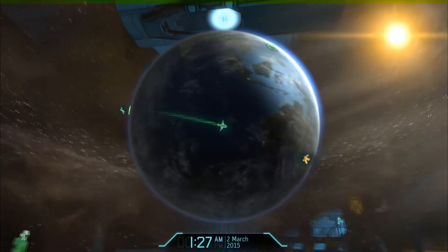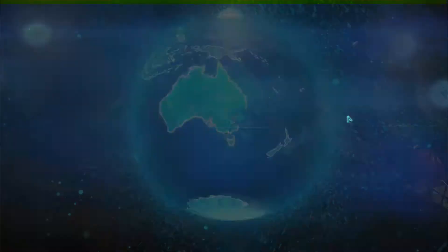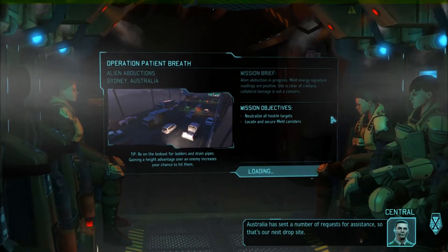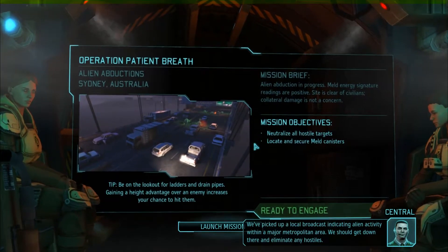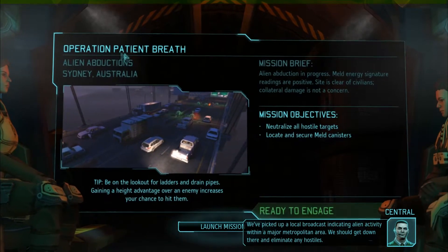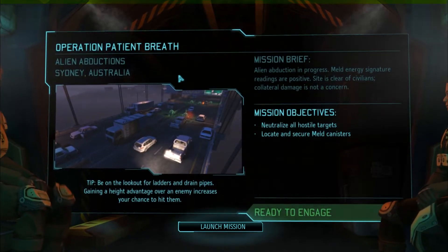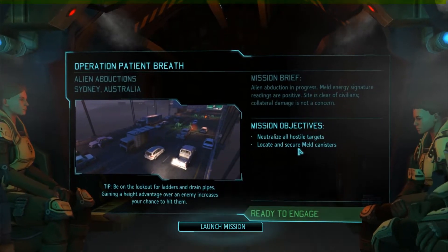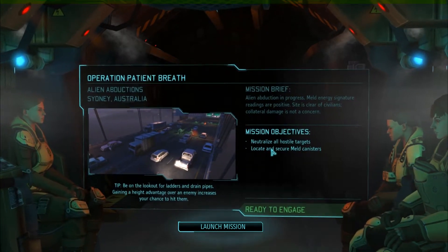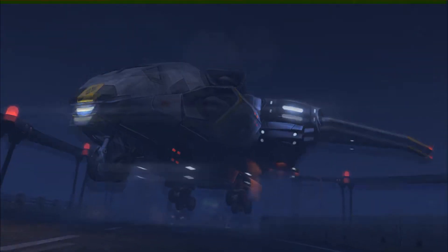Time passing — 2nd of March 2015. Strike One, prepare for landing. Australia has sent multiple requests for assistance; we've picked up a local broadcast indicating alien activity in a major metropolitan area. Operation Patient Breath, alien abduction, Sydney Australia. Melt energy signatures positive, site clear of civilians — collateral damage not a concern. Mission objective: neutralize all hostile targets and locate and secure meld canisters.